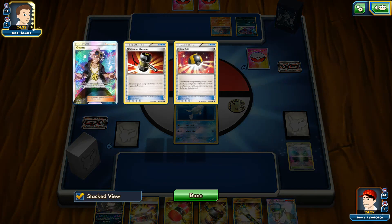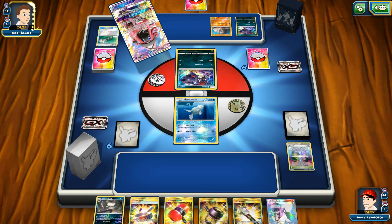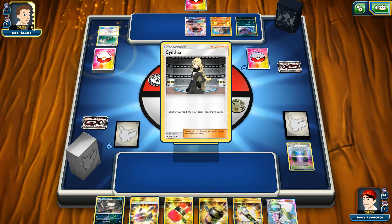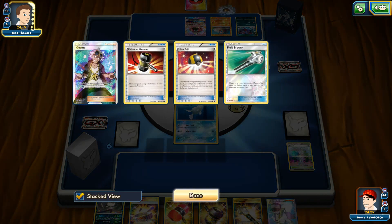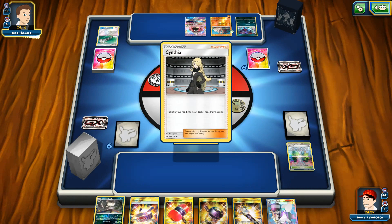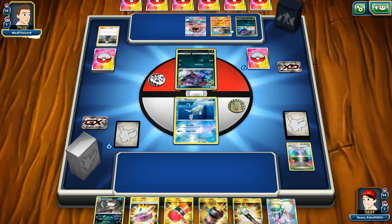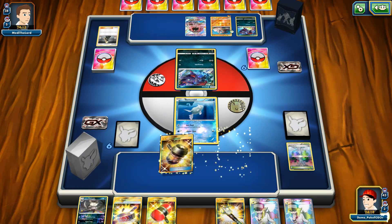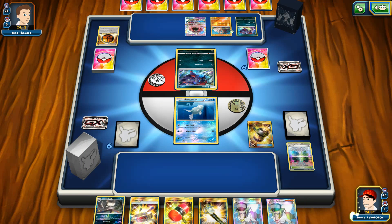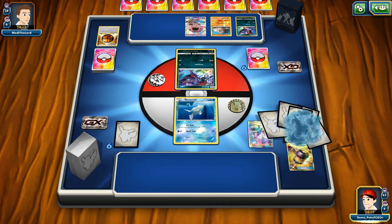There's a Field Blower available. I hope my opponent is going to attach one energy so I can use Crushing or Enhanced Hammer. There is a Strong Energy which is going to be knocked out by my Enhanced Hammer — very important to knock off my opponent's energy cards.